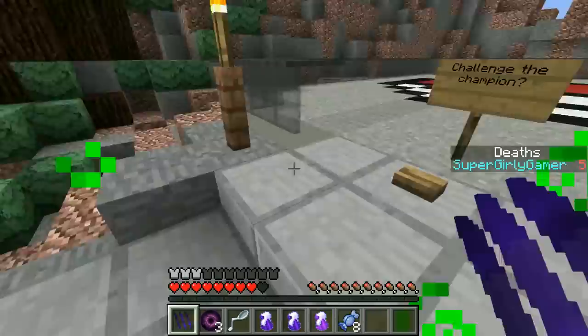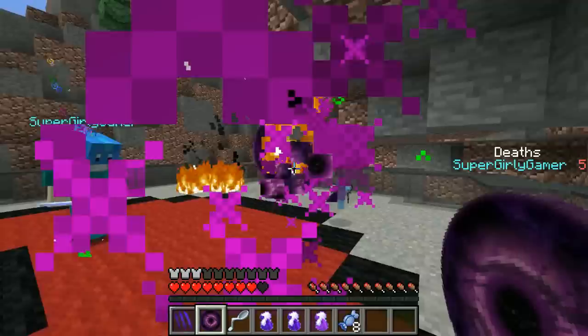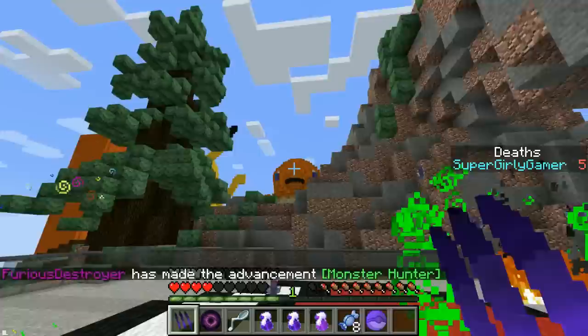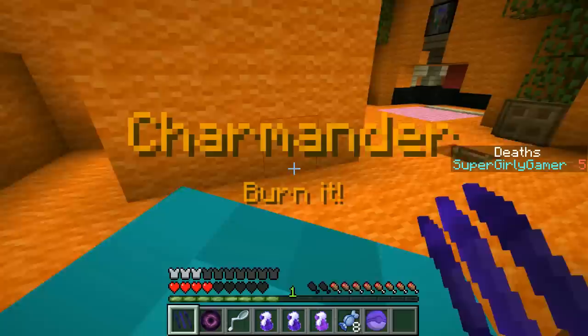Should we challenge the champion? Let's do it! Oh my god, it's Youngster Joey! We can use items on him - he's burning! We did it, we killed the master! There are little people still fighting us. Alright let's go do Charmander now - what noise does he make? You know, me and Jen actually did watch part of the Pokemon series together, so you'd think she'd know some of them.